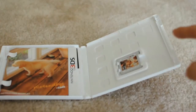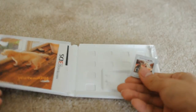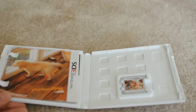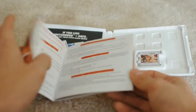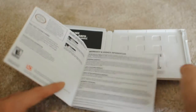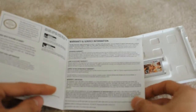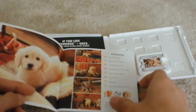Opening up the box, inside there's the cartridge, which has the same photo as the front cover — pretty simple. There's also a cute photo of a Golden Retriever puppy on the front of the manual. Inside is the usual warning, the Nintendo seal of approval, and the belt notes StreetPass and SpotPass support and the E for Everyone rating.